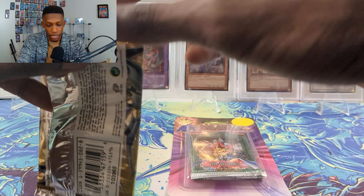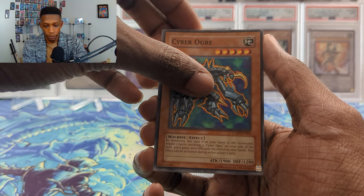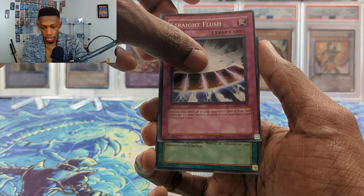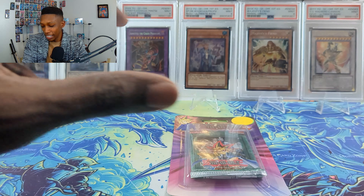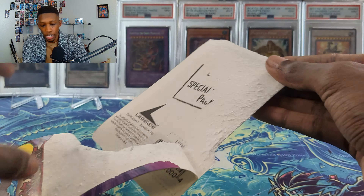Cyber Dark Impact — two hits out of 12 blisters, one of them an ulti. Not mad at all, but we've still got two more packs. Let's go — Cyber Ogre, Mystical Wind Typhoon, Bearer Statue of the Heavens, Straight Flush, and another Flash of the Forbidden Spell. Terrible — just terrible.